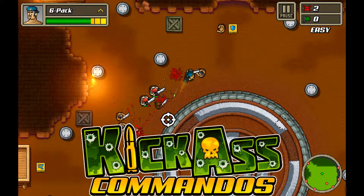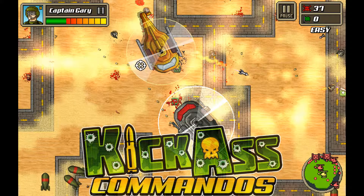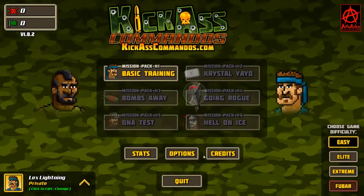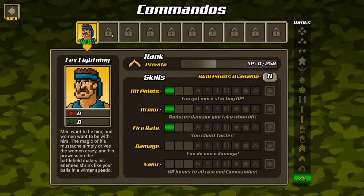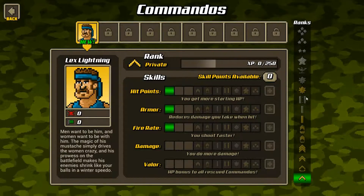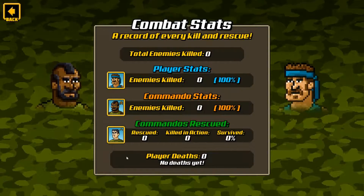Welcome to Kitty's Game Corner. I'm taking a look at Kick-Ass Commandos today. It's an indie game made by Anarchy Enterprise and it's been released for almost a year now. It has 6 mission packs, 10 playable commandos, a total of 54 missions, and one of the things they really like is explosions. So let's take a look at the game.